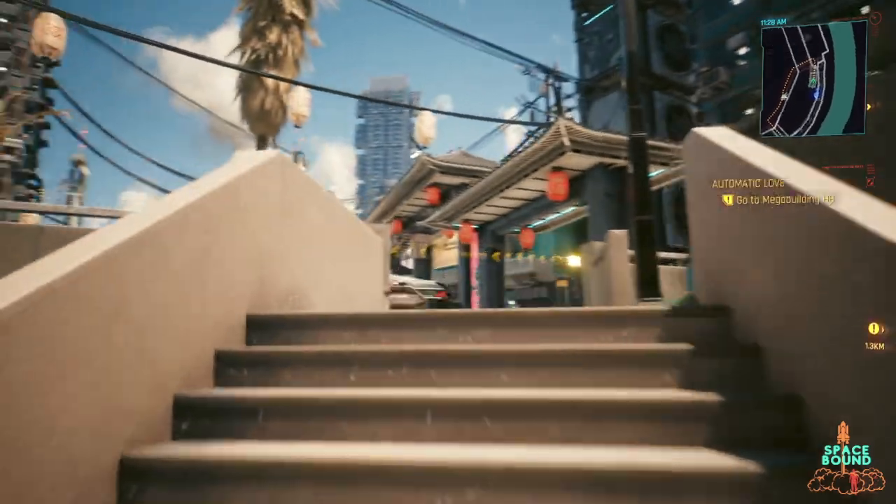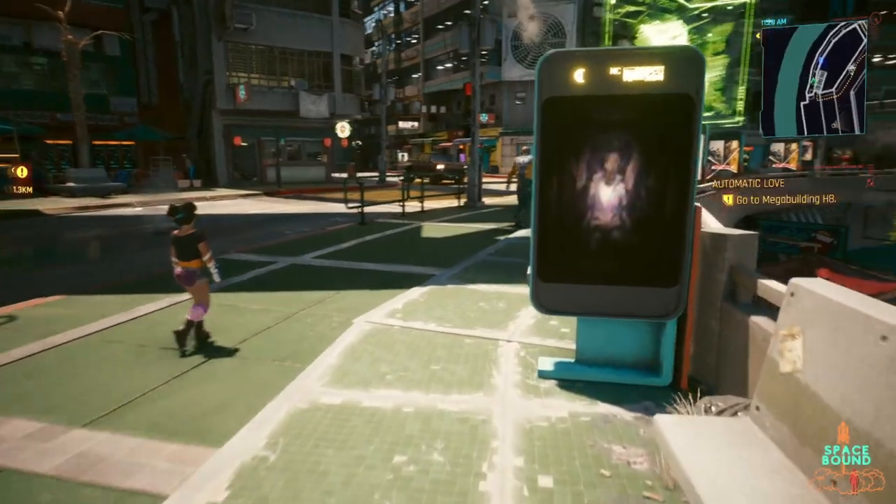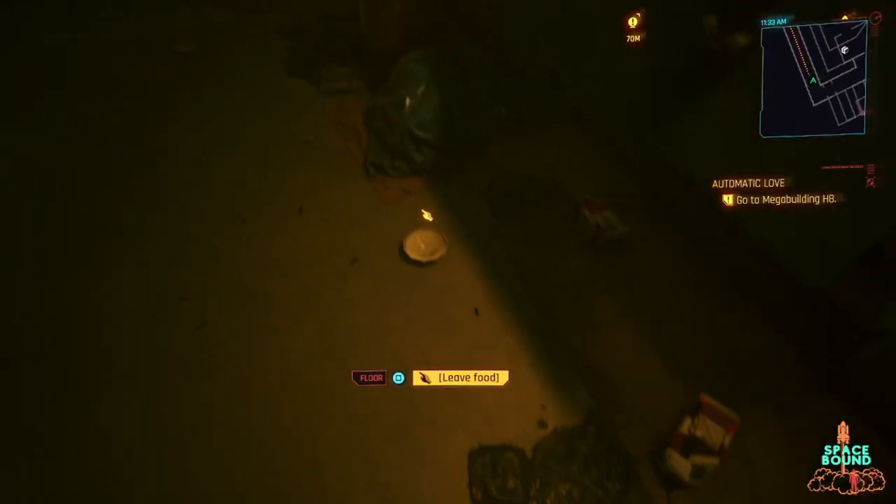After purchasing the cat food, the next step for you is just to head back to your mega building apartment, upon which you're going to place that cat food in the bowl that's near the trash can you got the shard from.